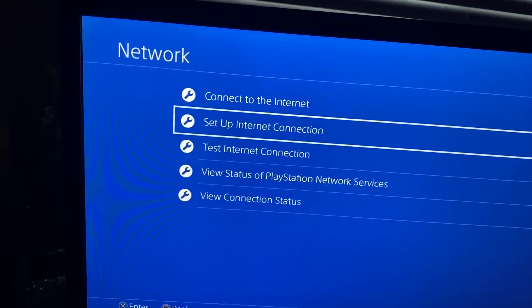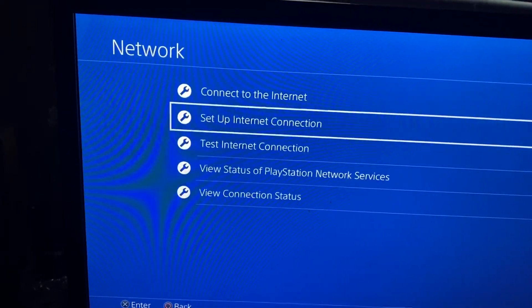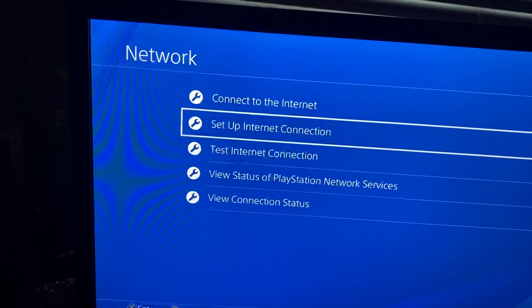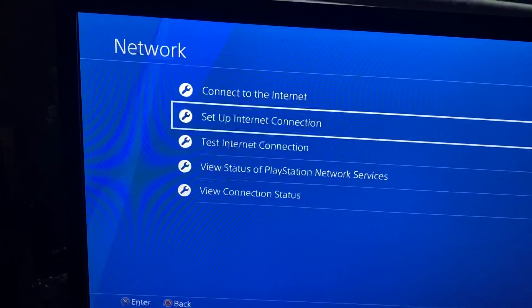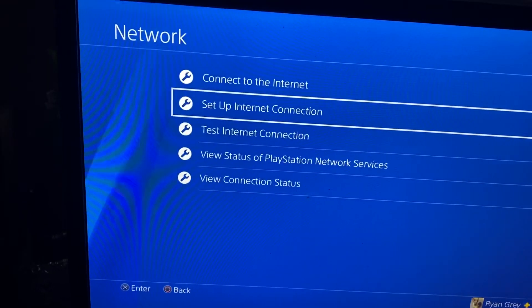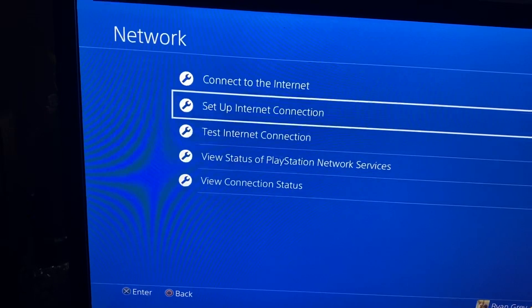I believe every internet provider has both a 2.4GHz and a 5GHz network. If you're not sure whether you have a 5GHz network with your internet service provider, you can call them, ask them, or research it online. For me, I was lucky — someone helped me out and told me that 5GHz is much better for gaming because it's far less populated.